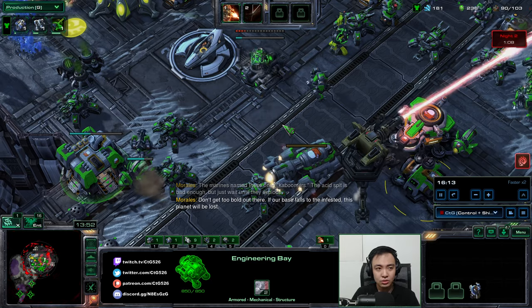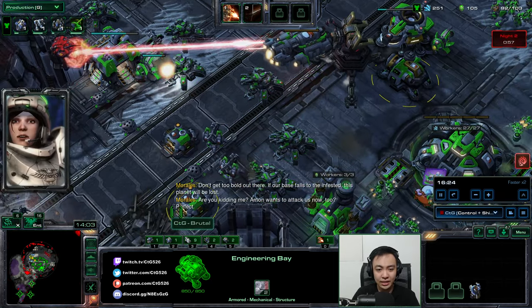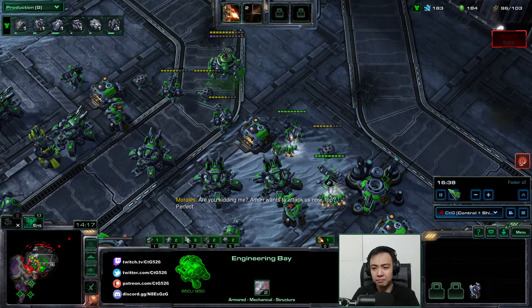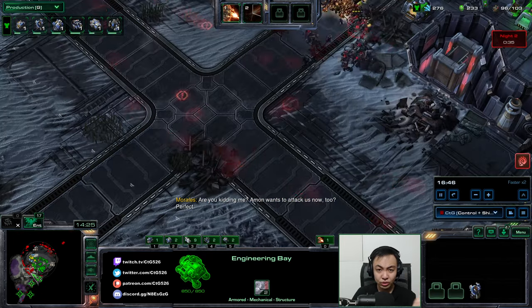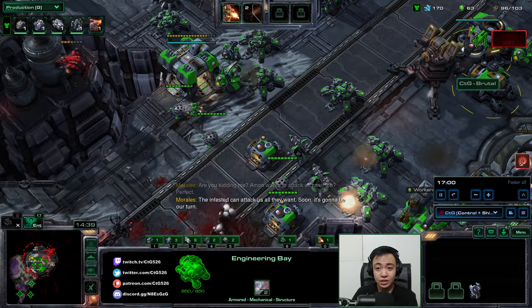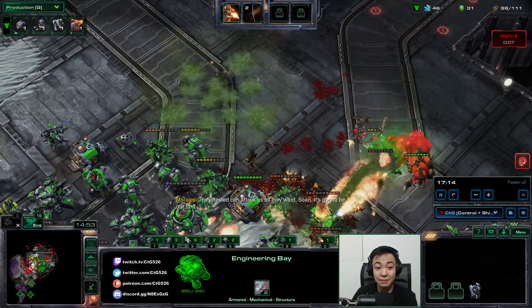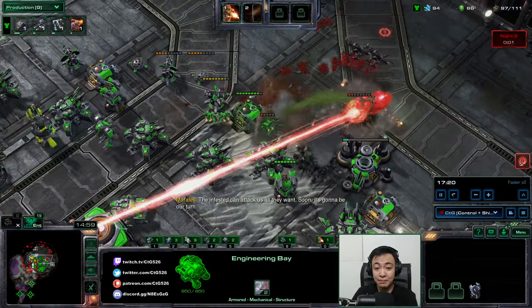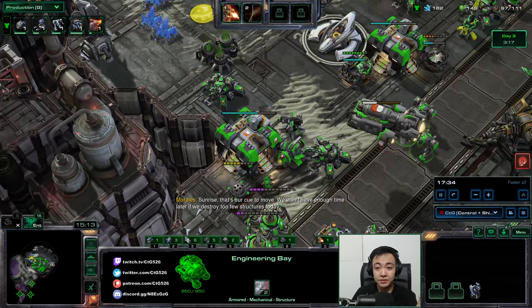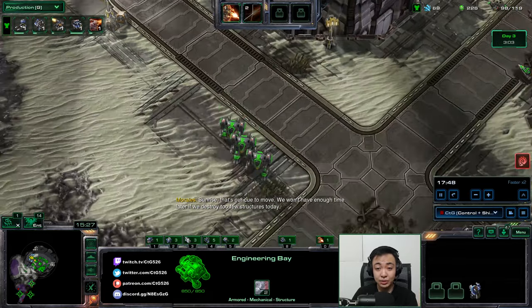Now I've transitioned to Goliath production because I want that steady force, and of course the anti-air that comes with Goliaths. They're like infantry support for the Siege Tanks. The Siege Tanks are the main pushing force dealing burst damage, but once that burst damage has been dealt, you want something behind it — meat to kill off stragglers and low-health units. That's what the Goliaths are for.